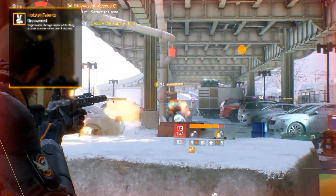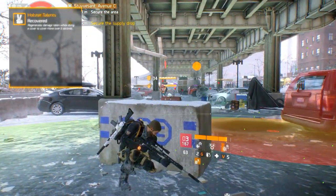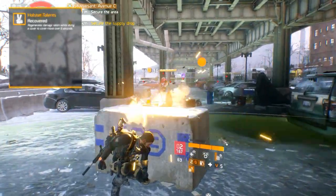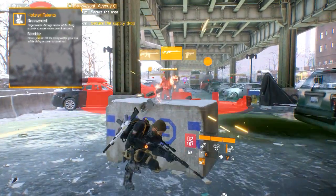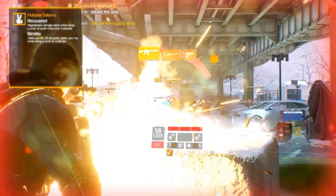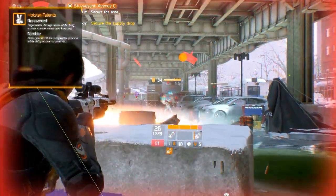The holster has four talents. Recovered, which regenerates damage taken while doing a cover to cover maneuver over 5 seconds upon reaching your cover. Nimble, which heals you for 2% of your maximum health for every meter you run while doing a cover to cover move in combat.